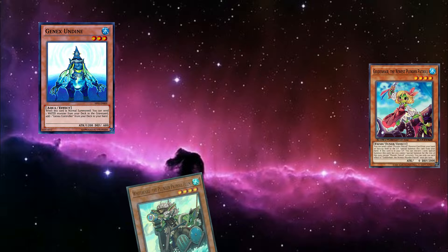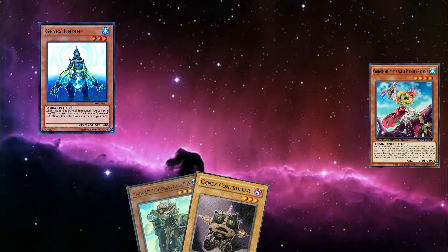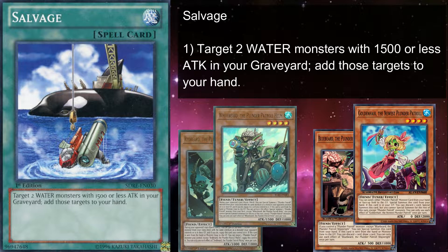You just send Goldenhair to the grave to search Gen X Controller, then pitch Controller to summon Goldenhair. Alternatively, you can pitch a Whitebeard you may already have in hand, giving you a Blackbeard and a Plunder Patrol ready to helm a new ship. Salvage is also fantastic — every main deck Plunder Patrol has stats that fit neatly into its targets, so you can recur them to use as material for summons, or keep them in hand to load your patrol ship cannons.